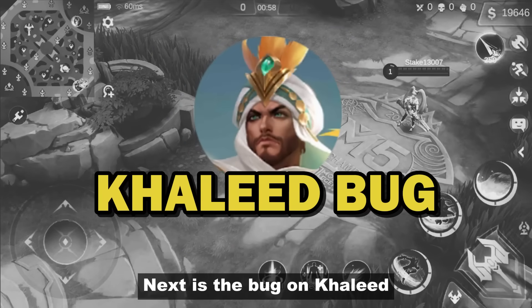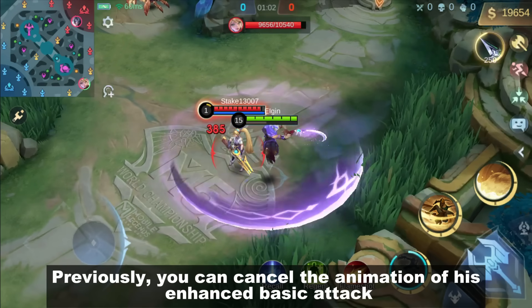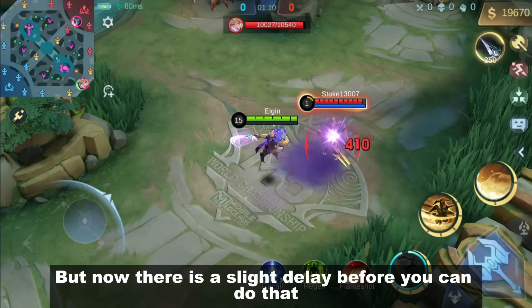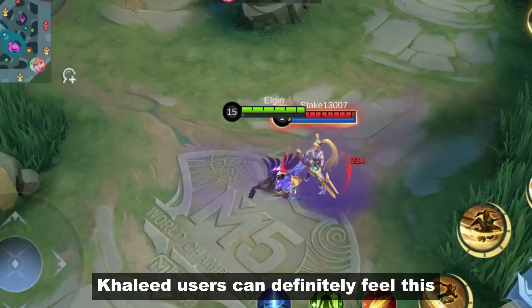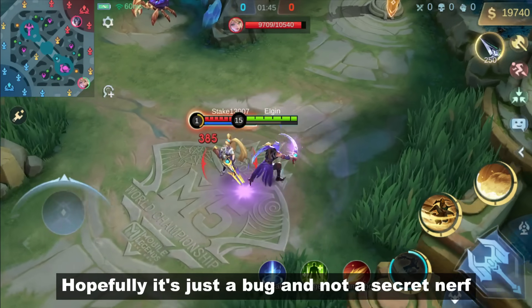Next is the bug on Khalid. Previously, you could cancel the animation of his enhanced basic attack by immediately casting his first skill. But now there's a slight delay before you can do that. Nothing was mentioned about this in the patch notes. Khalid users can definitely feel this as a big nerf to his combo. Hopefully it's just a bug and not a secret nerf.